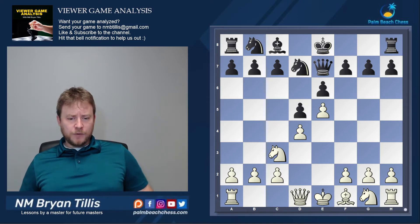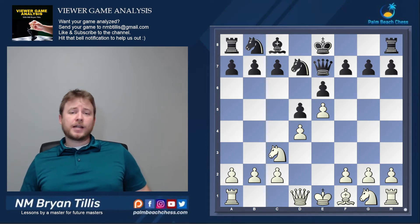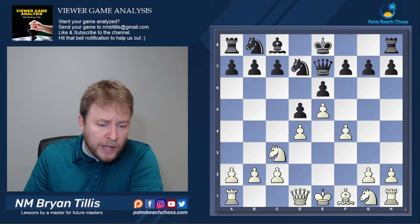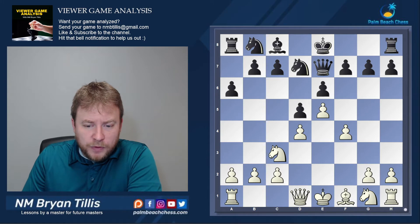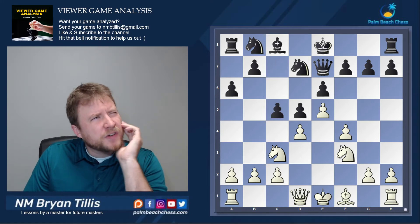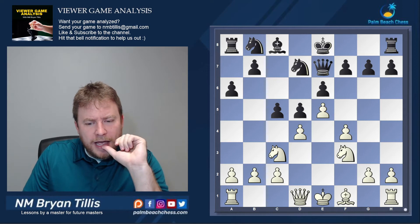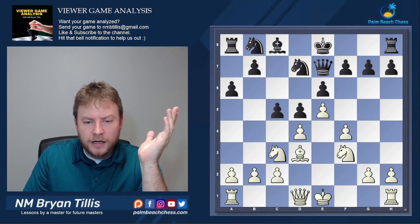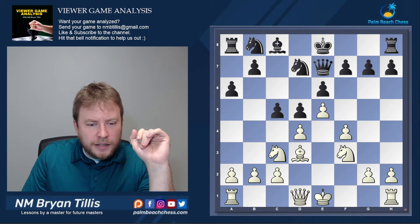We're going to take a look at a few key moments where Black could have defended better, but overall this is a one-sided game by White where White just kind of pushes Black off the board. So let's get to it. F4 — we're staying with theory here. C5, and then the main move here is d takes c5, and Bishop d3 was the move played by our viewer. I like this move. It's very practical because if Black doesn't play accurately, he's already deeply in the hole.